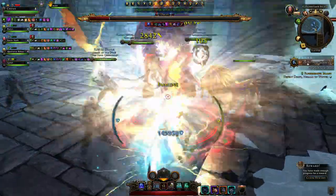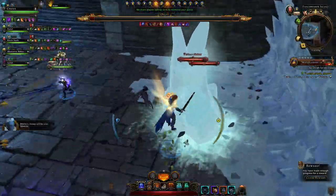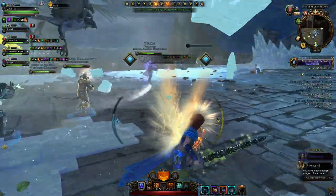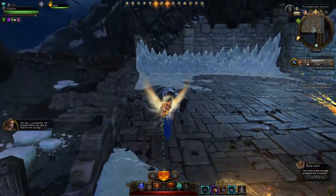We've nearly got her dead. The ice is still there — you don't want your companions destroying it either; you need that protection. Everyone hide behind it one more time. One person died, she charges, and we killed her. Wonderful, we got her. That's Druffy and Fanbreaker Island done — fairly straightforward.